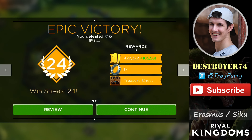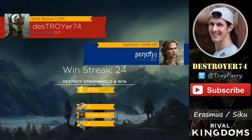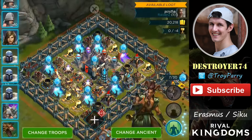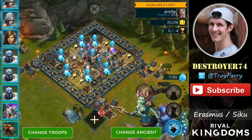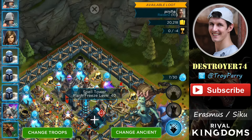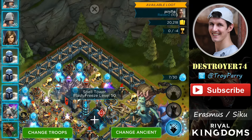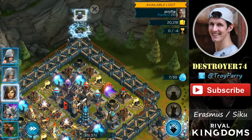Moving on to the next attack now. I'm up against a sentinel with 25% bonus hit points, which makes it quite difficult. With this base I like to use Siku because she has very good spell tower abilities. The north here is very easy to get through the walls, and I can do that without getting within range of those spell towers.